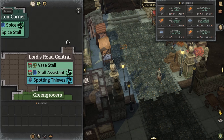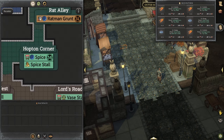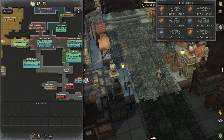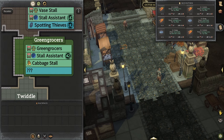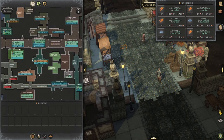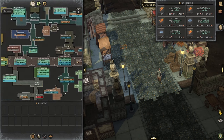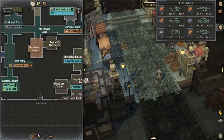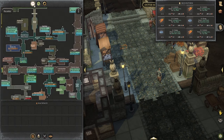We're not going to be paying attention to the passive training blue markers or other stalls right now — we're looking for the green grocers. You can see the green grocers here, and that's where our carrots are going to be. We also have the soap stall up here at the soap shop. Those are the two places we're going to run to real quick.